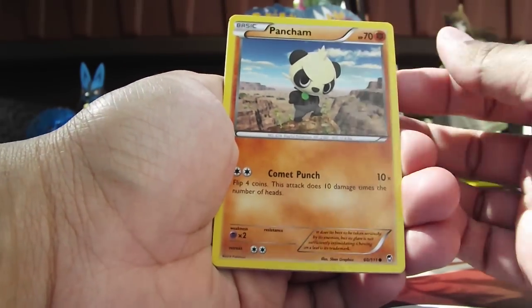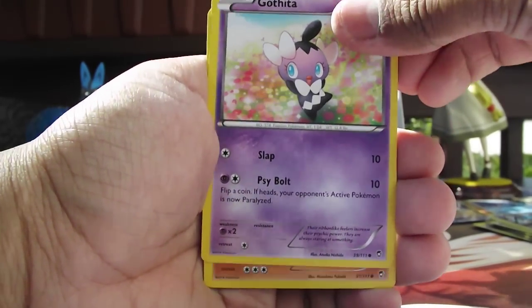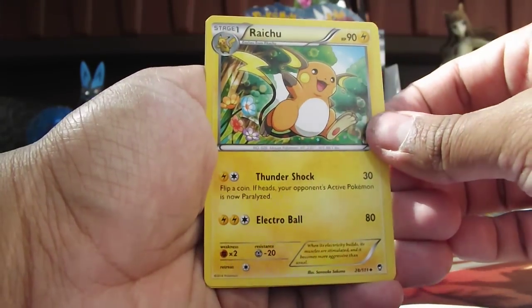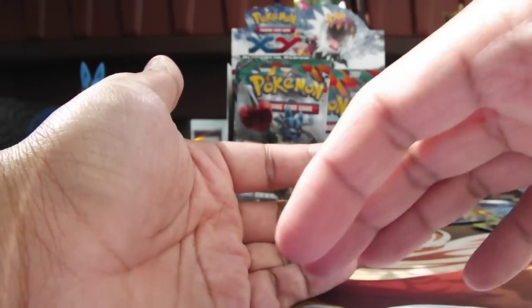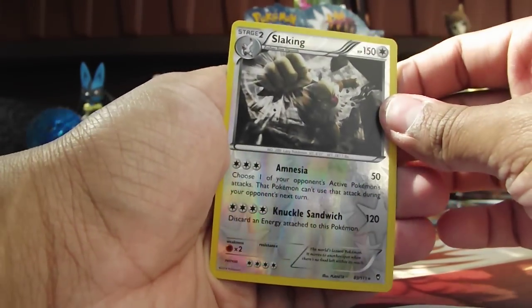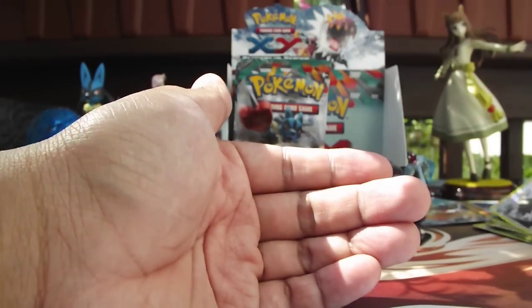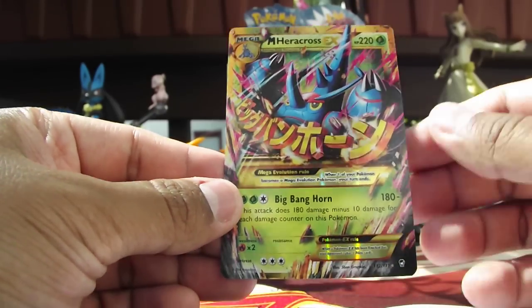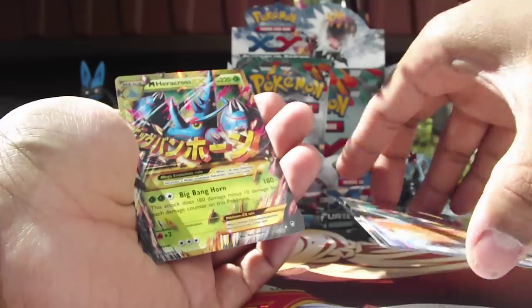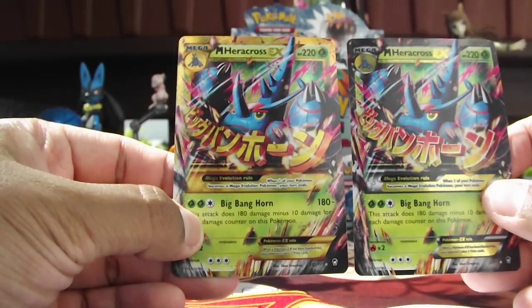So up first we have Pancham again. Pikachu. Magmar. A Gothita. Makuhita. Hitmontop — very nice to always see him around. Raichu too. And a Mianchou. Our Reverse Holo — oh wow, wow — Reverse Holo Slacking. Nice. Really good. Knuckles Sandwich. Come on, you have to love a Pokemon that has Knuckles Sandwich as an attack name. Wow, whoa, hold the phones here. Are you kidding me? We've only opened up one half of this booster box, and we've already gotten three EXs, one of them being the Secret Rare Gold Border Mega Heracross EX.